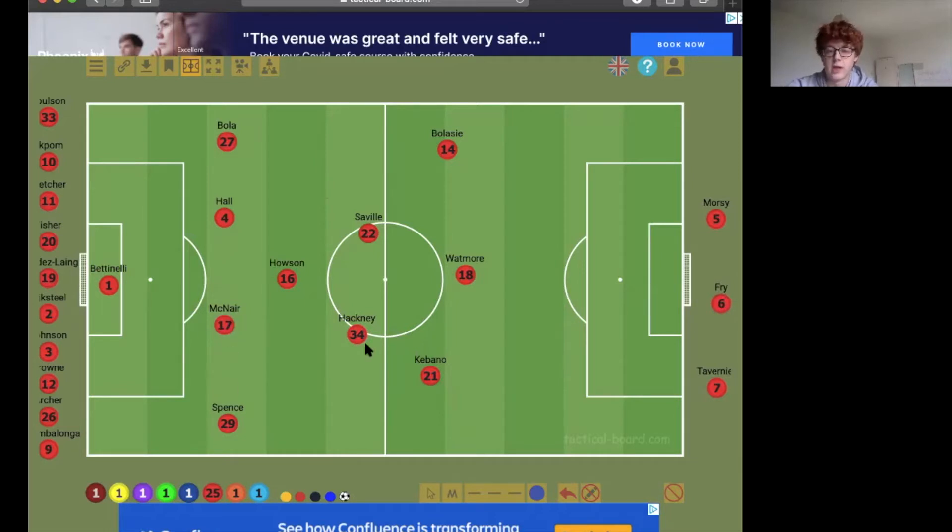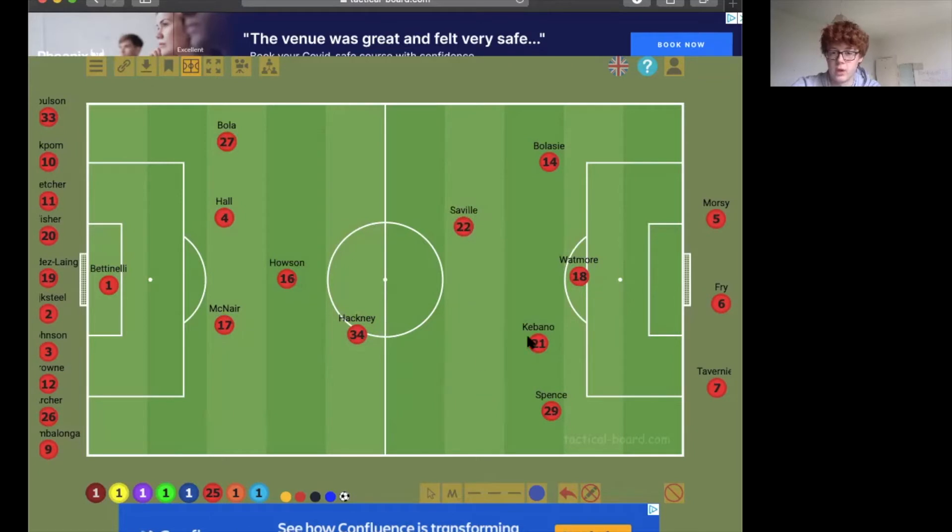The idea with this: Spence can bomb on forward because I think we all agree he's best going forward. Alternatively, you could have Darnell Fisher in there — he can bomb on too. I've gone for Spence, but it's either or really. When Cabano cuts inside, he can come more central and you can kind of have Spence on the right, Watmore up top, Bellatti on the left. You'd have Cabano kind of in behind in that pocket, and George Saville can push on into that pocket — link the play, him and Cabano, maybe a little bit deeper.